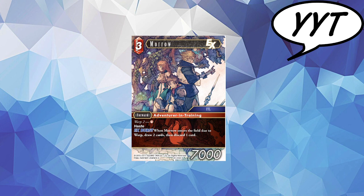Next up we have Morrow, and Morrow is very sadly disappointing. It's a 3CP EX forward for character FSL with Adventure and Training job. Warp 2 for 1 CP with Haste, and when he enters the field due to warp or as an EX burst, you draw 2 cards and then discard 1. I'm giving this a 2 out of 10. I reserve 1 out of 10 for strictly the worst cards in the game. If it just had the Ares from this opus text of 'when he enters the field due to abilities or summons', I could give him a higher rating — just OK, helping you ramp out quickly. Warp 2 is just too long, and only getting the draw 2 discard 1 due to warp is yeah, it's kind of gammy. I want to like him but I just can't.